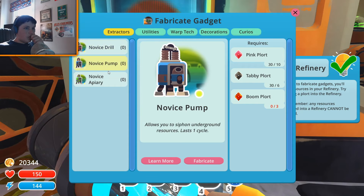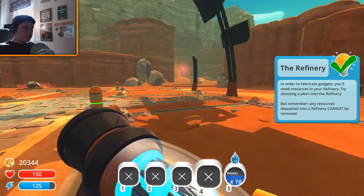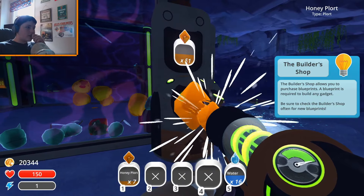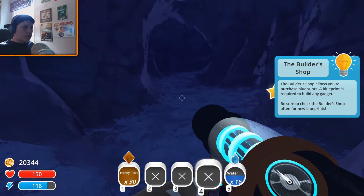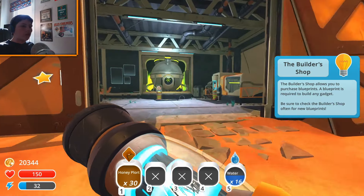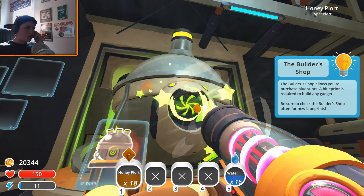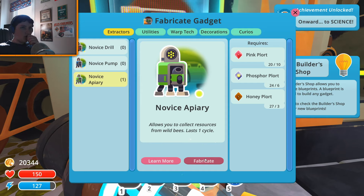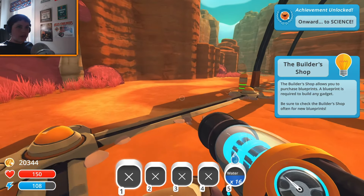So now can we make any of these yet? We can make the apiary if we get honey plorts — 60 honey plorts, oh my gosh. The only thing is this is going to slow down our money-making process a little, but that's not a big deal. I am excited for these other slimes too because that means we can make even more stuff — that's probably why we haven't unlocked a lot of the stuff yet, we need more slimes.